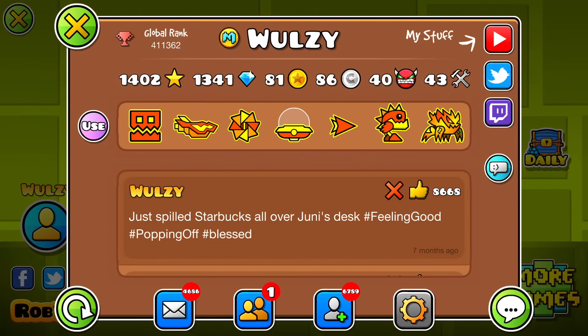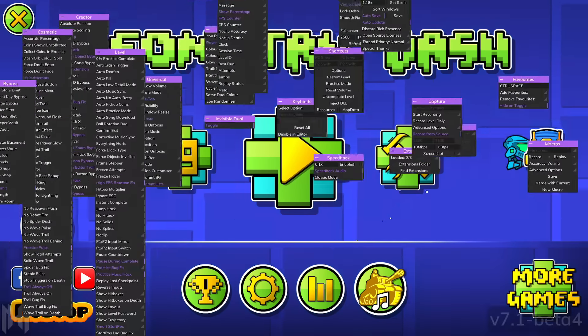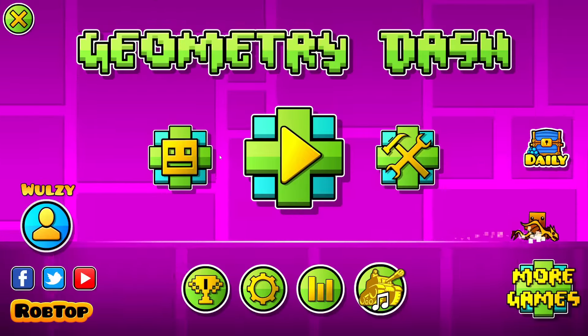Welcome back to another Geometry Dash video. Absolute just updated MegaHack once again, and there's a new option called Force Objects Invisible, which is very interesting to me right off the bat.